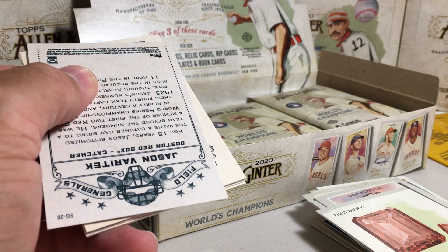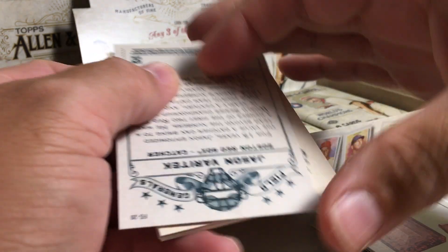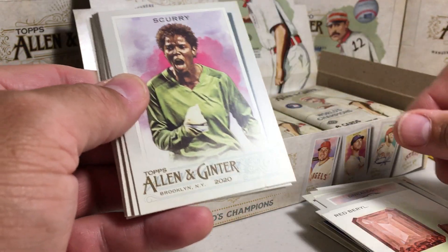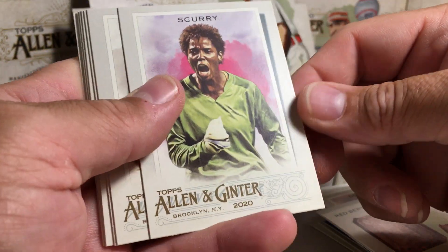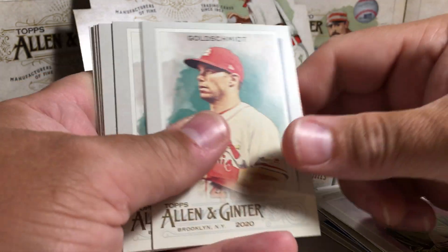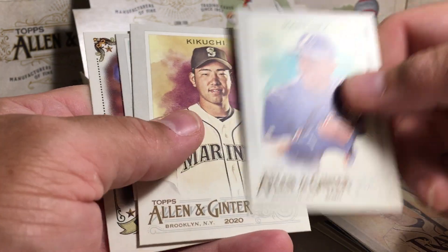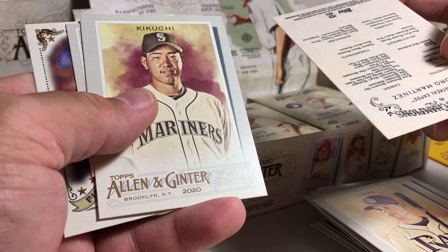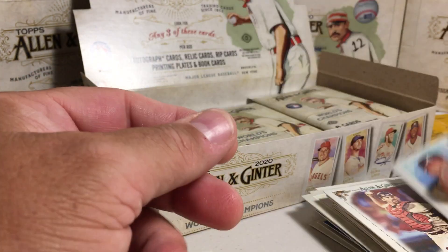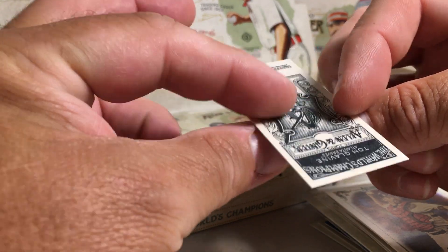There's always controversies — like one year I think they forgot to put the wood cards in the packs. So we have to look and see what the odds are on wood mini. We got Brianna Scurry, Paul Goldschmidt, Zach Gallien, Lowe, Pedro — not a short print — Kikuchi, Varitek, and Tom Glavine mini number one.